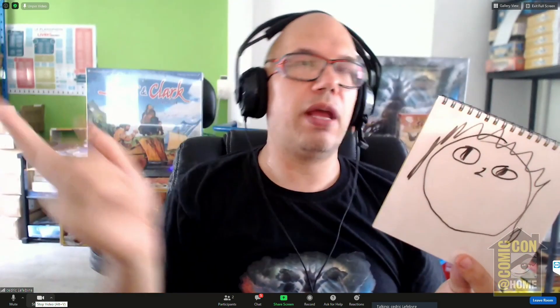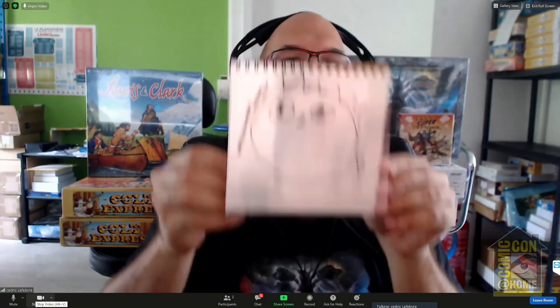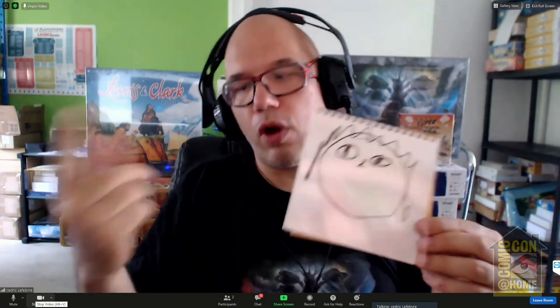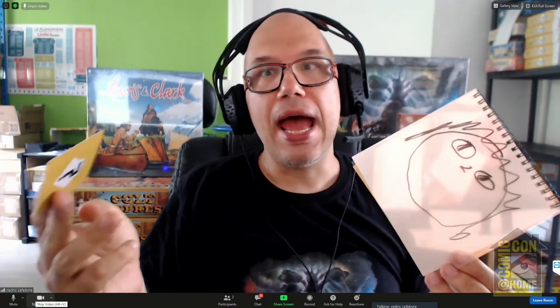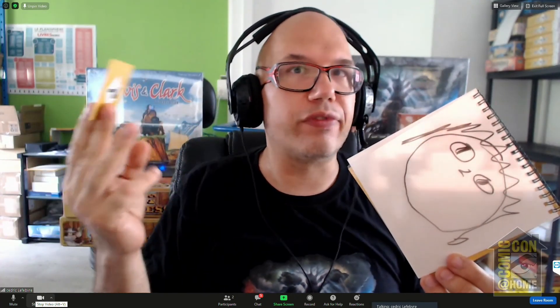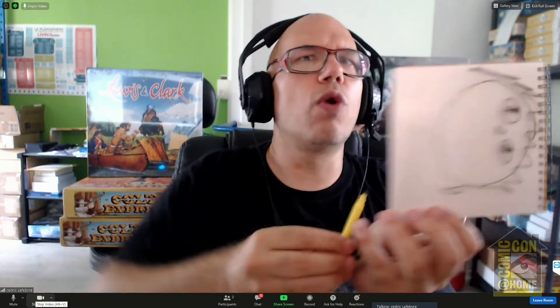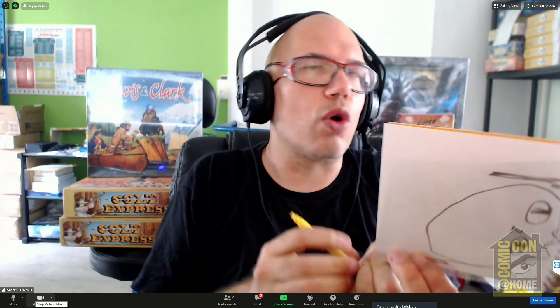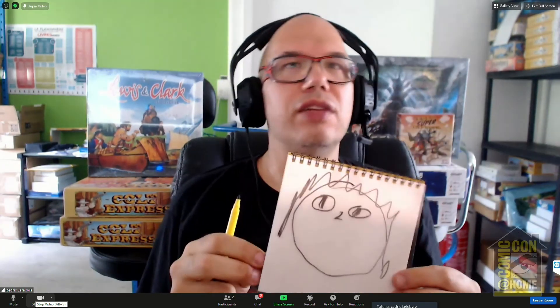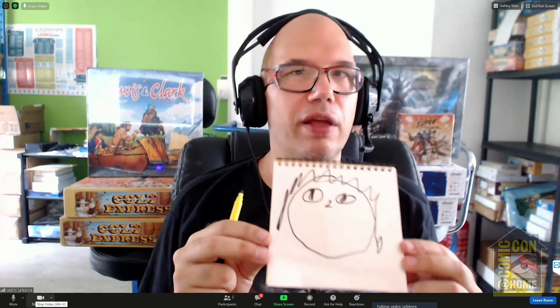Each player draws at the same time. After, in a row, each player shows their picture, and the others have to find what's missing. You play five, six, seven, eight, nine rounds — the rules say seven. And you score points. But to be honest, in this kind of game, points are not very, very important.